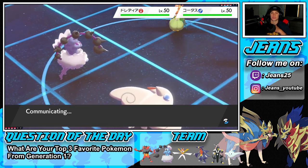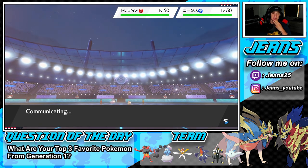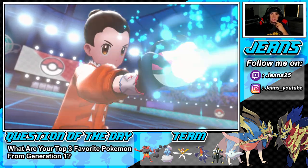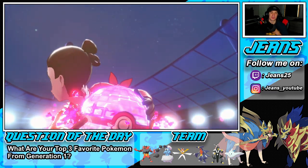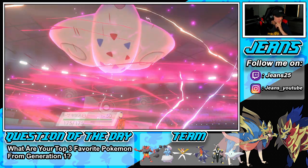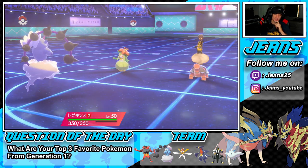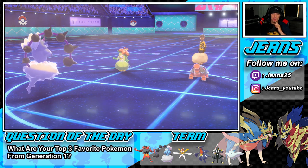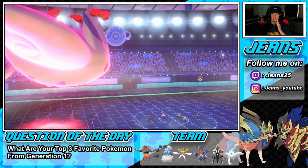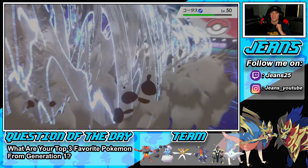I could have gone for Taunt but After You would have come out first, so that's why I didn't attempt it. I'm going to Dynamax here — hopefully I can just get rid of Torkool. I don't see an Eruption bringing my focus sash down to half HP... wait, After You is coming in — I don't like that one bit. Eruption is scary! He goes for Safeguard — okay, I'm fine with that, you can Safeguard all day. Sledgehammer does mean damage on Lilligant, and Torkool should be gone with a speed boost. No Trick Room!